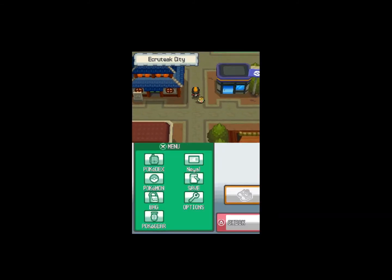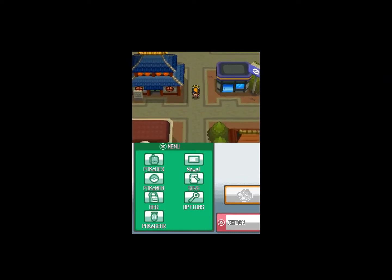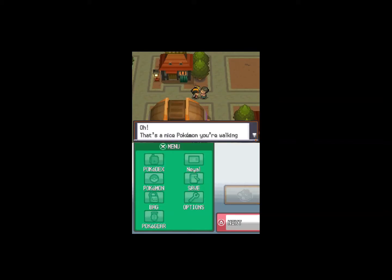Now let's leave this place. So many people are playing games right now on Steam, but one person is left out. Dance Theater. City map. That's a nice Pokémon you're walking with. They make you feel uplifted — they give us hope, so to speak. Speaking of light, I've heard something about the lighthouse. The Pokémon that serves as the beacon has fallen ill. Sounds like it's in trouble.